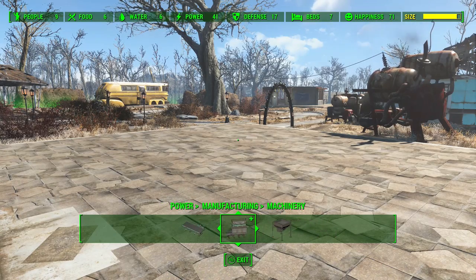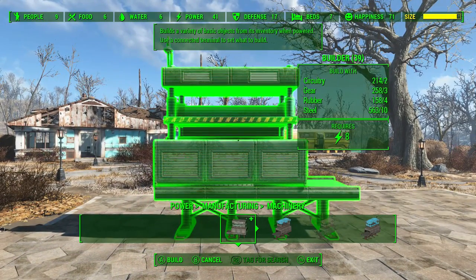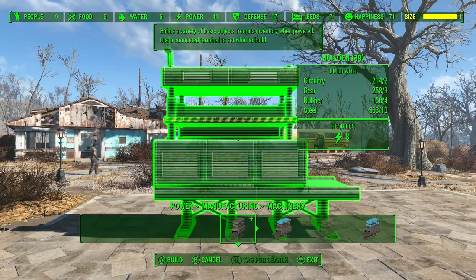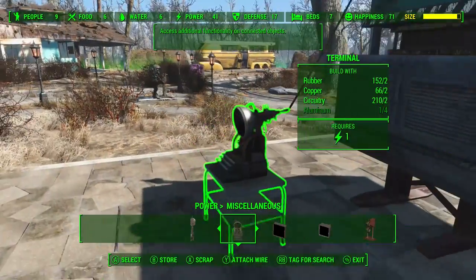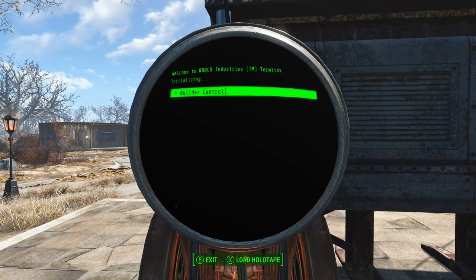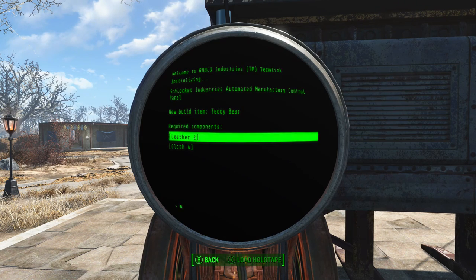We didn't really see much of this in the trailer — the actual manufacturing machinery. Basically, you can set up various machines that build various things. They've got quite a big power draw, so you might well need to build one of the new fusion reactors for 100 power if you want a decent-sized factory. You can have different machines producing different items. One builder, hooked up to enough power — you know it's got enough power because the conveyor belt starts going — and then just have a terminal wired into the same grid somewhere.